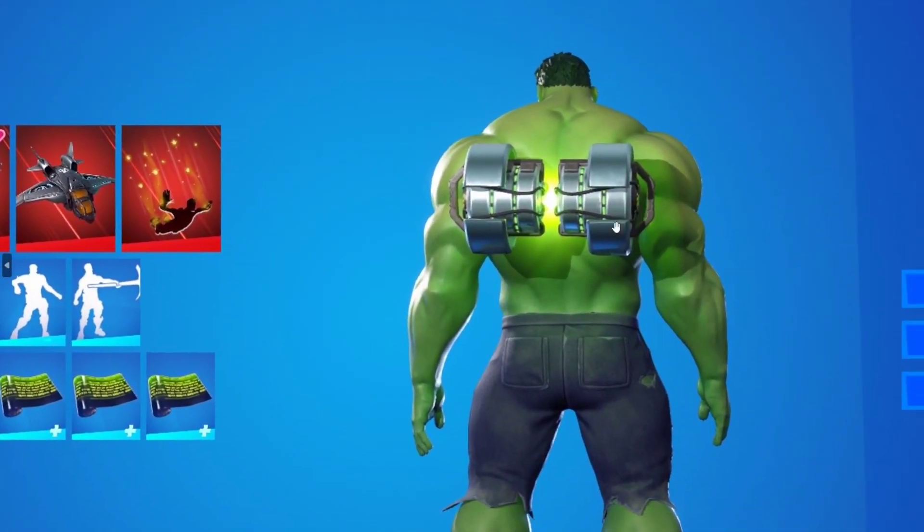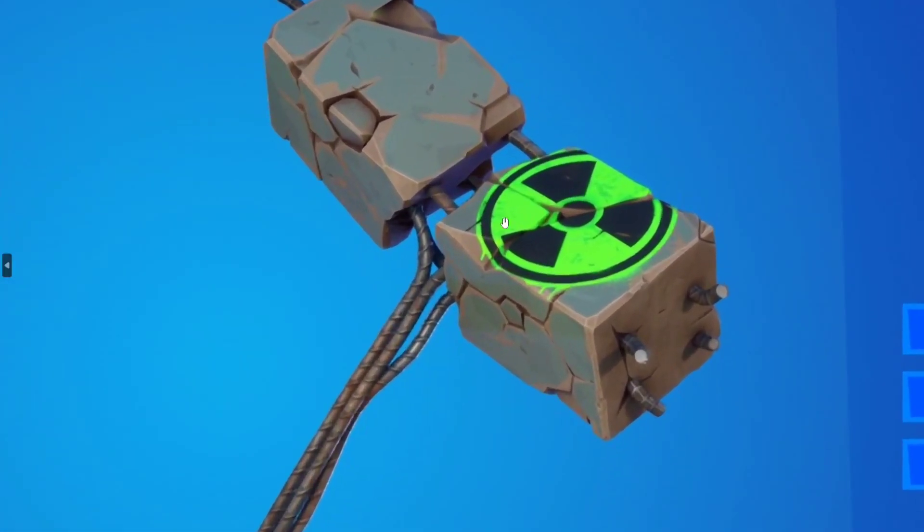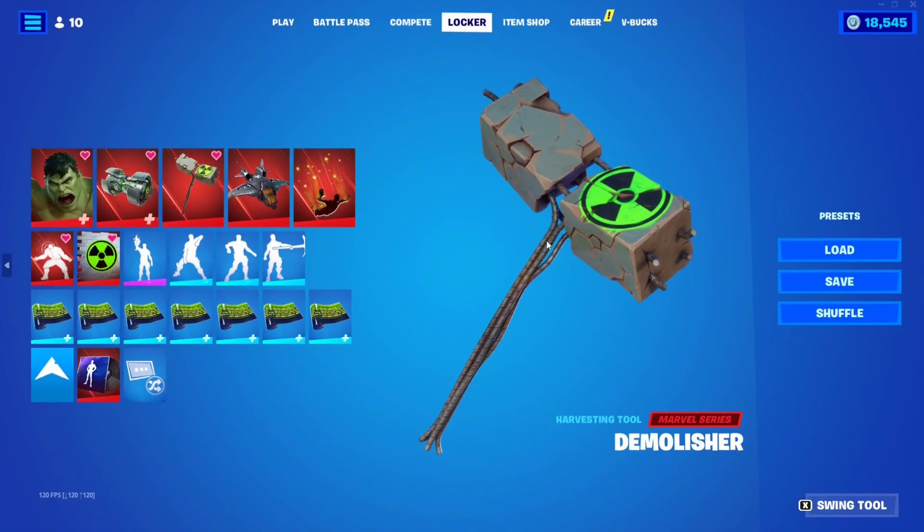This is the backbling right here — pretty awesome. It has a gamma animation in the middle. And then we have the spray, which comes along with the pickaxe.